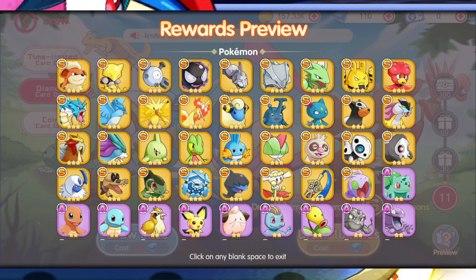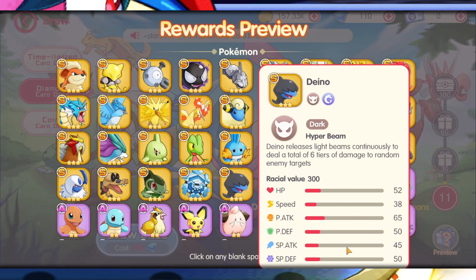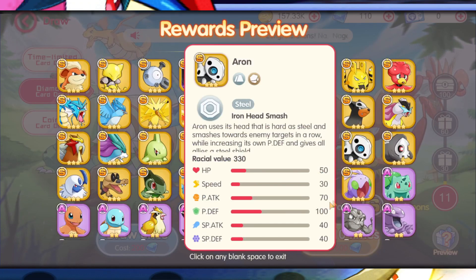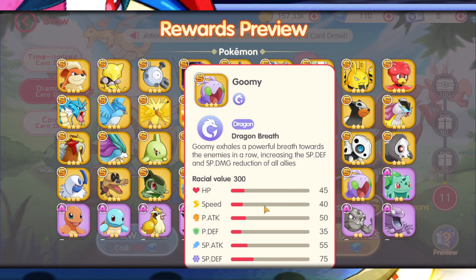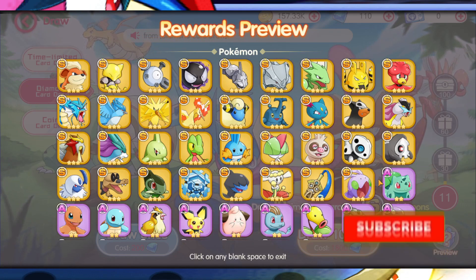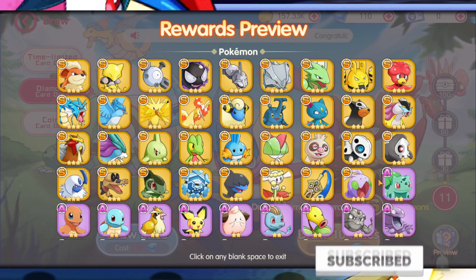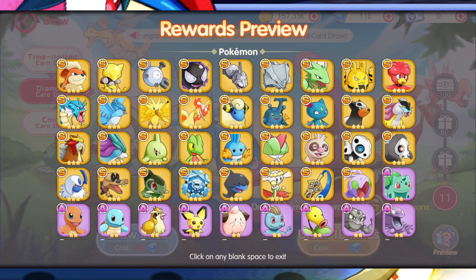Dratini releases light beams continuously dealing six tiers of damage to random enemies — he's literally just shooting beams everywhere, but it's not bad. His physical attack is 65 though, so he's more defensive. To summarize: I'd say Moltres, Zapdos, Entei, or Raikou for legendaries. For non-legendaries, Gyarados for tough physical attack, or Ghastly to eventually get Gengar.